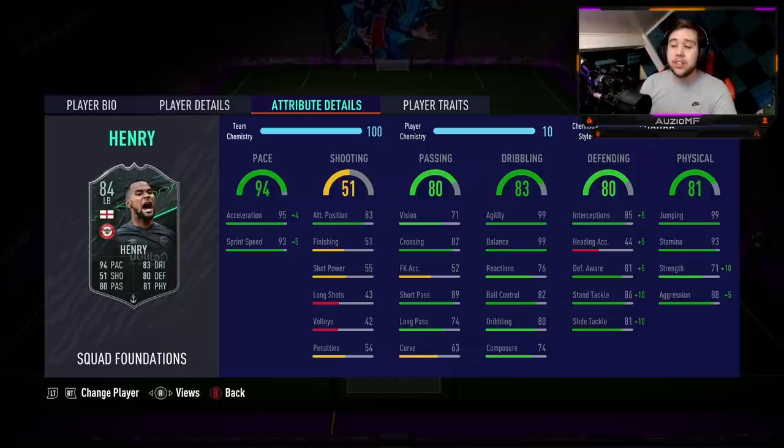His passing ability: 71 vision, 87 crossing, 89 short passing, 74 long passing, and a 63 curve. It looks like Henry is going to be one of those players where you have to keep it a bit more simple with his passing. You can't be hitting these long balls down the line because those passes might end up out of play, especially with a 2-star weak foot. If you're hitting it with that, it's not going to get where you want it. Short passing, on the other hand, looks very, very good.